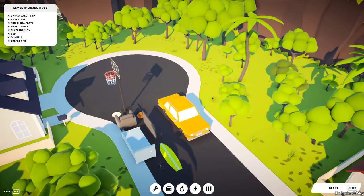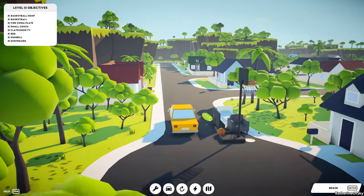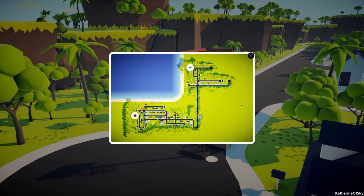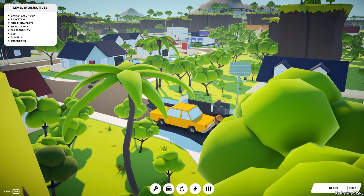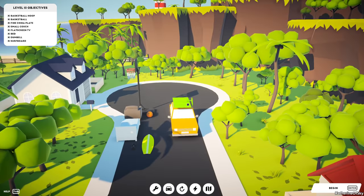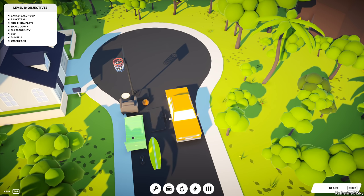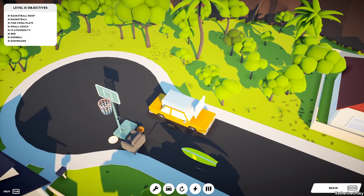One basketball hoop, a bunch of other stuff — bed and things. How are we going to get this basketball hoop going? Are there any bridges or underpasses? There's a bridge over there — hopefully it doesn't count. We have to go a heck of a long way and I wonder if we have to go under a low bridge. Will this basketball hoop hit that? This is the best use of a flat screen TV — lay it flat. Oh, it's not quite flat though.